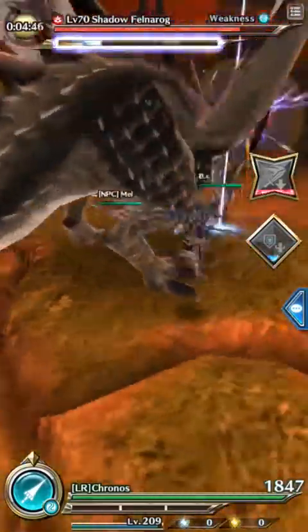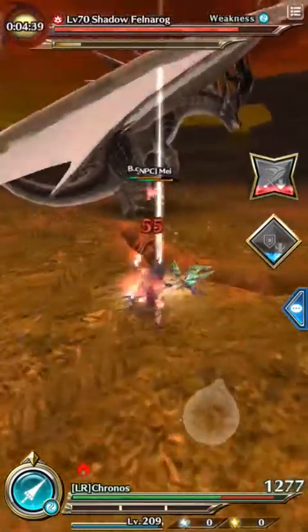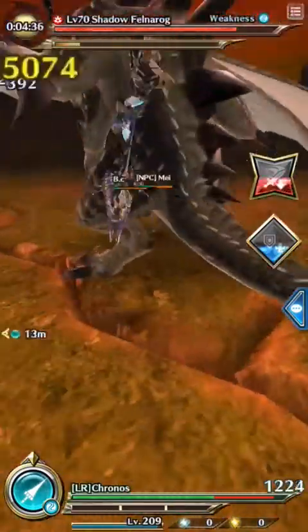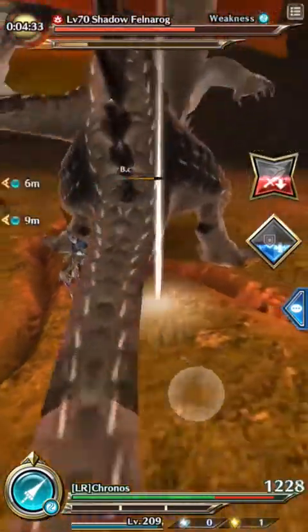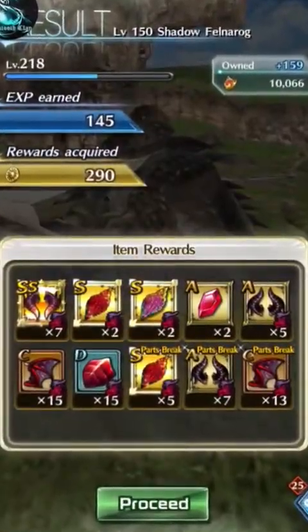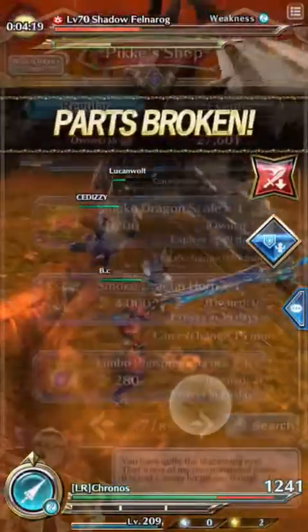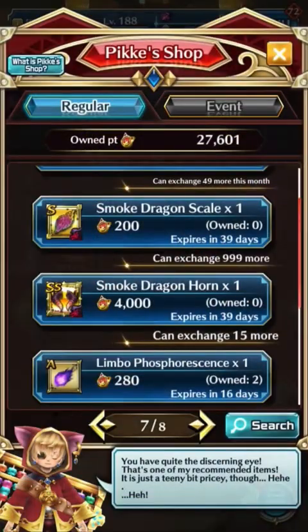The first is to farm Deuce and Shadow Felnerog and try to get the smoke dragon horns. Although they are SS rank drops, you can get quite a lot in one run using a luck potion. As you can see here, I got seven drops in one run. You can also buy a total of 15 in the PK shop, each costing 4,000 PK points.